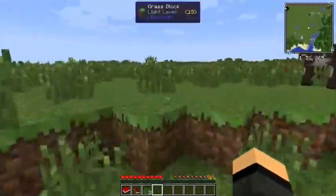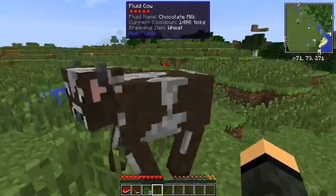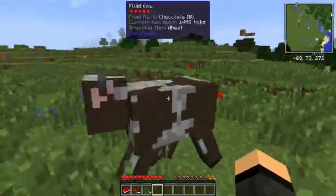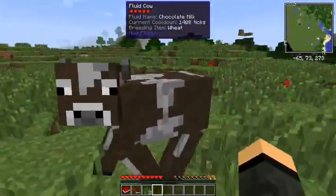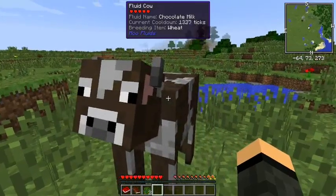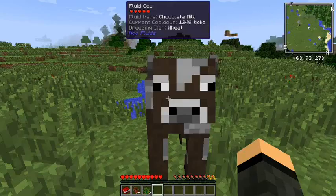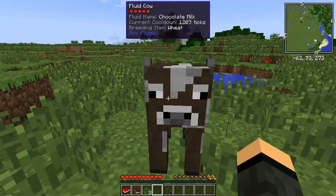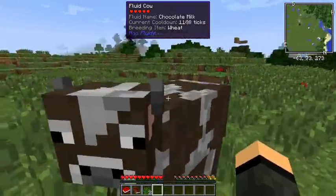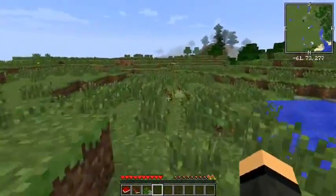Let's see what all we have in here. It is a questing pack. And I do have fluid cows. There's a mod called Moove Fluids where cows will spawn in and you can get different fluids from them — it automatically generates any fluids that are present in other mods. Like this guy's got chocolate milk from MFR, I believe it is.